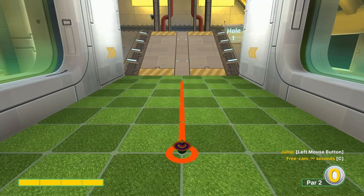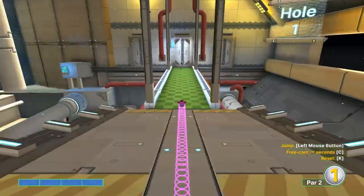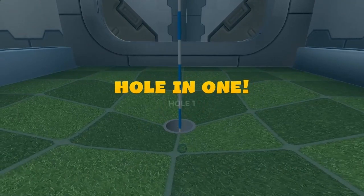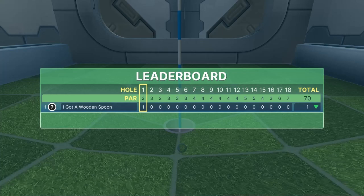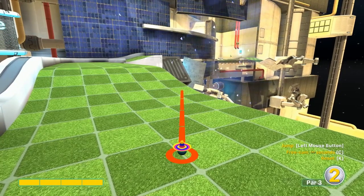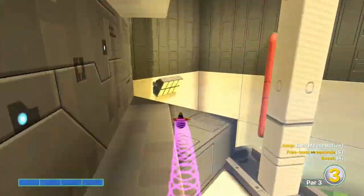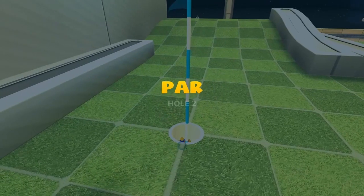Number one: go full power straight away when the ramp is down for a hole-in-one. Number two: light green squared, second light green squared, two rows right — over the right edge of the top right corner dot — at full speed. It's gonna look just like this, and for a hole-in-one.